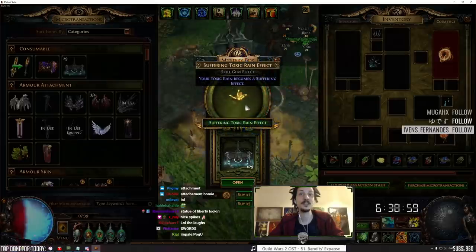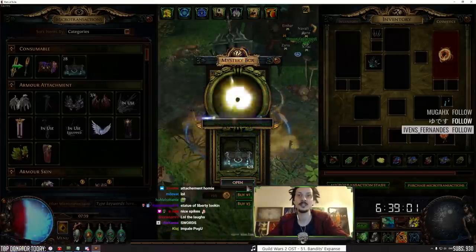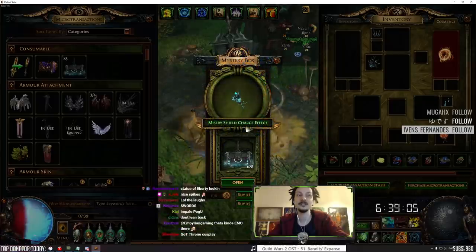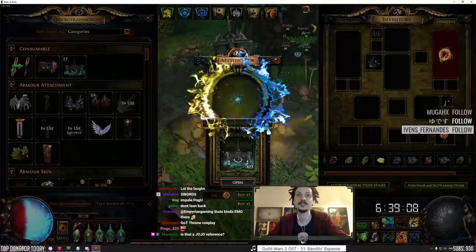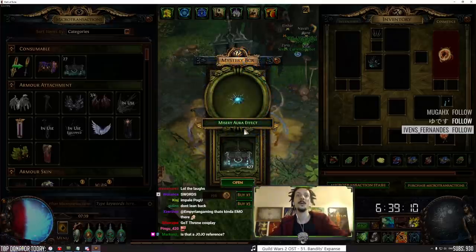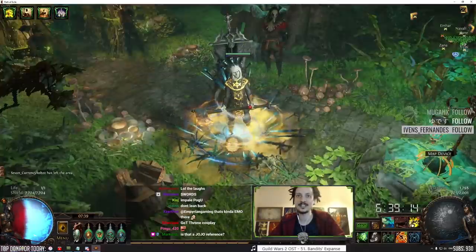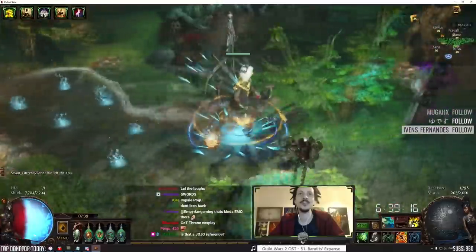Toxic rain - we got the toxic rain MTX, cool. And the shield charge one too - well, I don't really play shield charge builds. Misery aura effect - more swords. Look at all the swords.